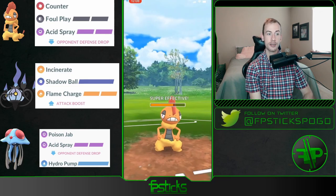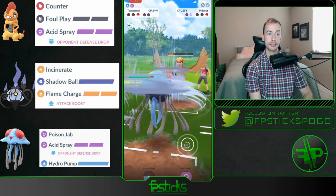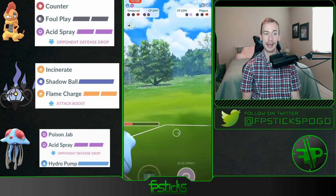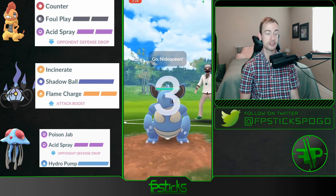Just totally sacrificing the Scrafty here. And just gonna Poison Jab down this Pidgeot because Tentacruel would live a Brave Bird. Holy cow — Chandelure put on an absolute clinic there, taking out two Pokémon in one swap.